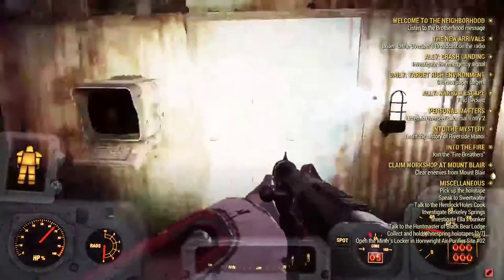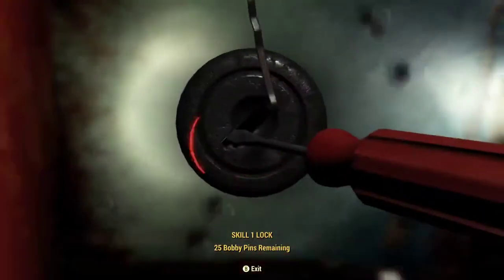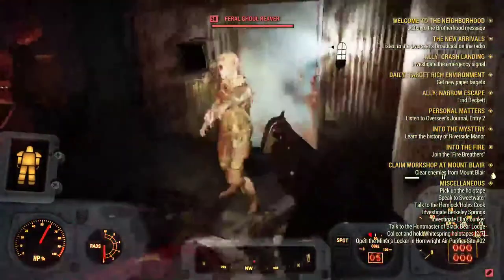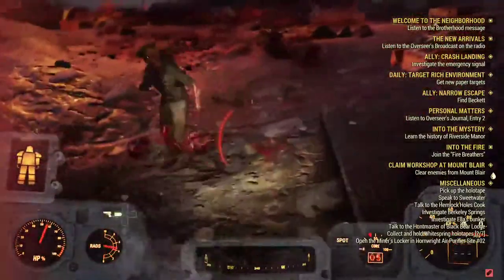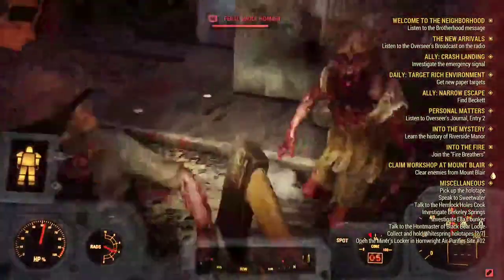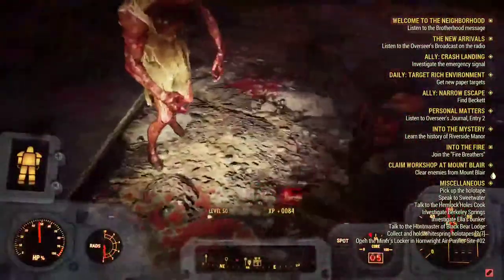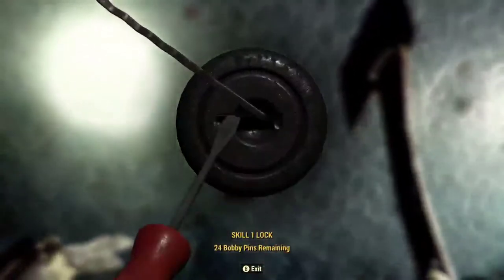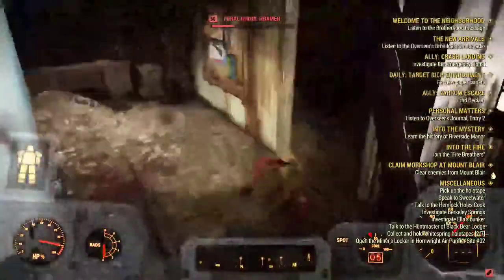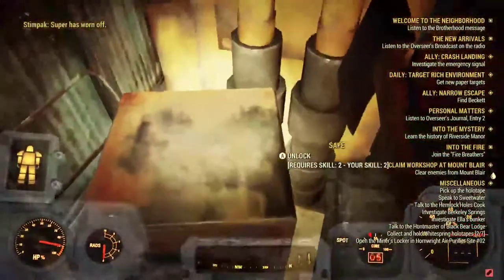There'll be ghouls and stuff around too. Right here we got one skill point. Sadly I'm not getting anything, so I can't really show you. There's just a safe right here. I guess I'll pick lock it. Sadly, I'm not getting any fusion cores, and that might not prove much — you're probably like 'this is a lie.' Or you already know.